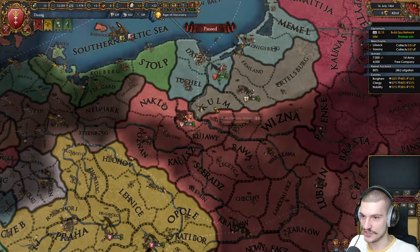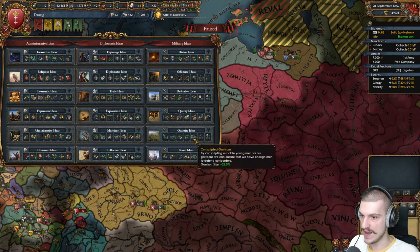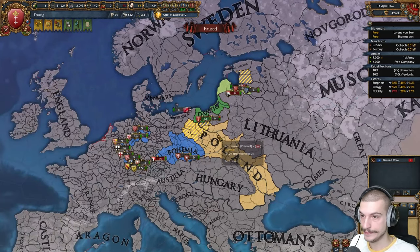Look at this — Poland's ready to jump right in. First idea group time — we really gotta get a bigger army somehow. I am gonna go with Divine... actually, Divine's kind of meta. Let's go quantity. Yeah, they warned me.